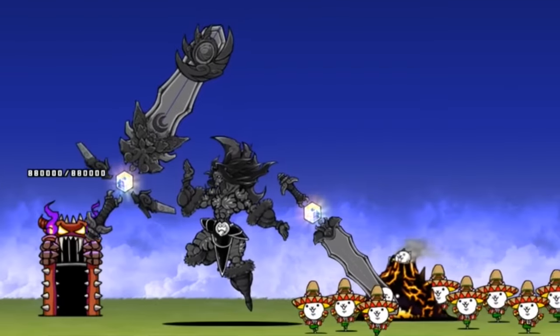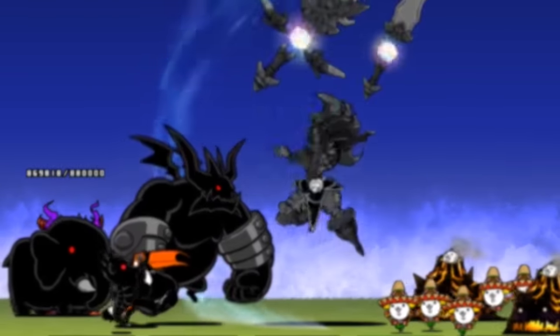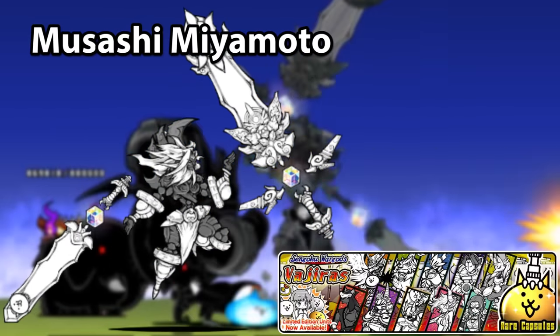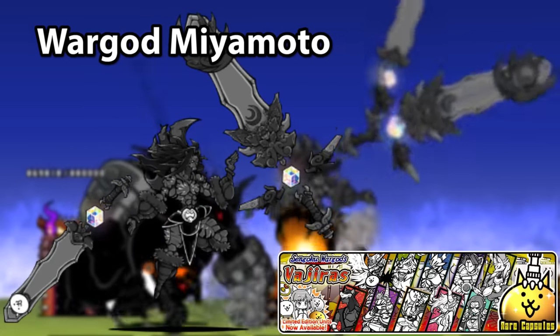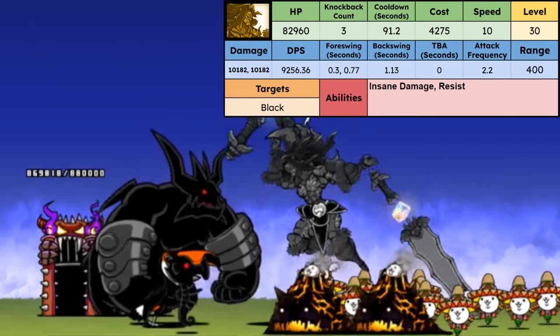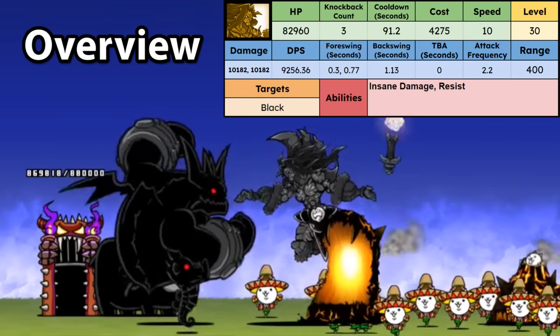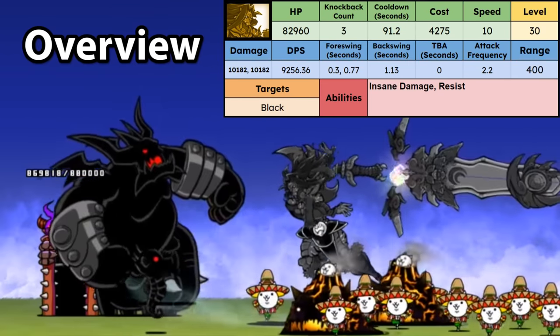The first Legend Rare by unit release order — who was also released in the same update as the next two — is Musashi Miyamoto, from Sengoku War God's Vajiras. Second form: War God Miyamoto. He looks like a pretty legendary swordsman. He's an anti-black specialist, with insane damage and resist versus blacks, and has pretty high HP and dragon tier range.